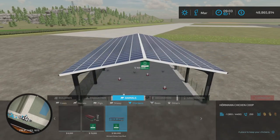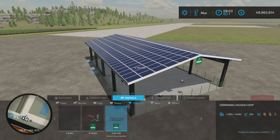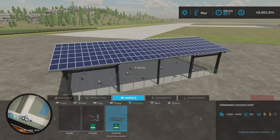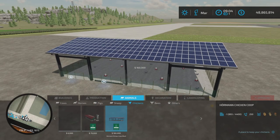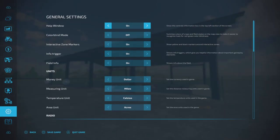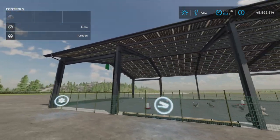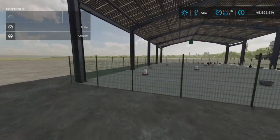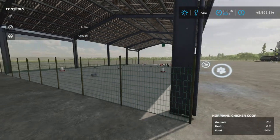The only knock I have on this particular one is the price of the building — it's quite steep. We don't have any alternate looks or anything like that. I do like the design. They basically took the Horman Shed and put a fence around it and made a chicken coop, which I'm totally fine with. It looks good.